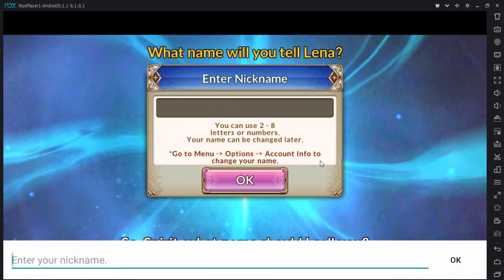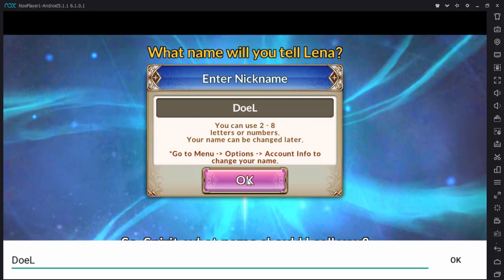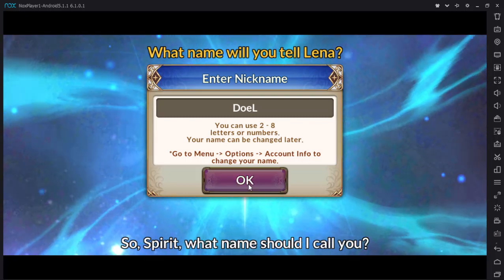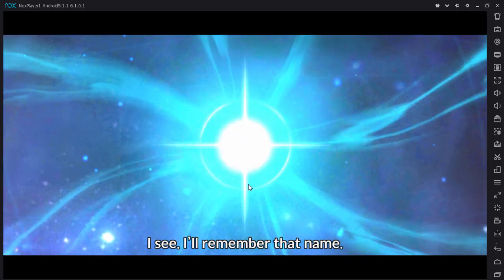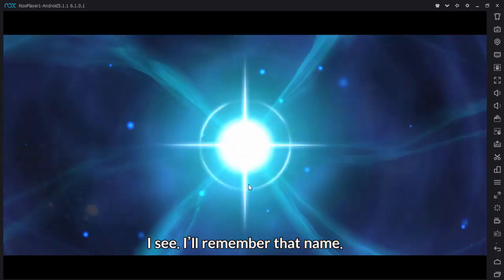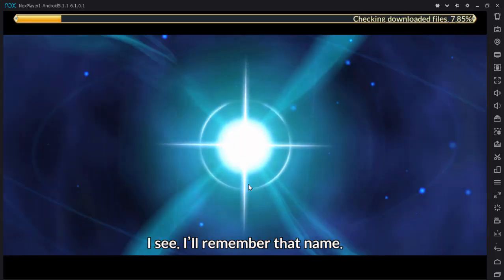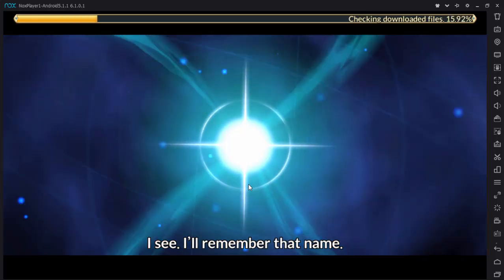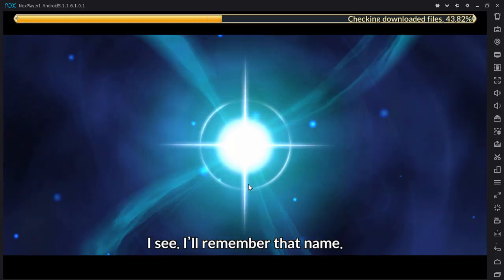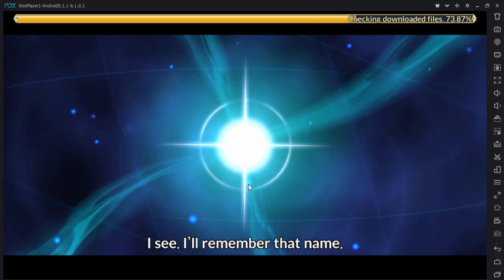You are asked to put in your name — it doesn't matter what you choose. The game is checking the downloaded files. The reroll will roughly take 7 to 10 minutes at most, so it's not really that long.